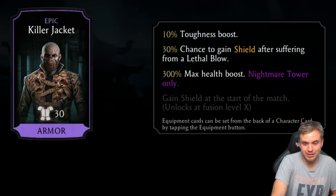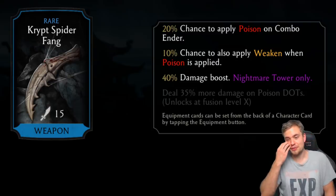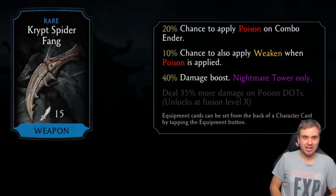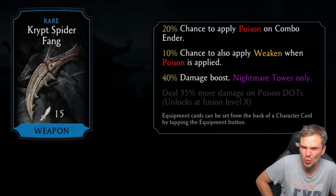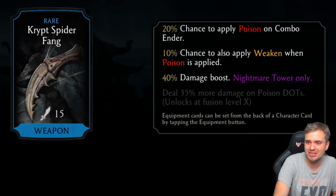Chance to apply poison on combo ender — for a rare piece, oh my god. This is basically Scarlet's Infinite Vial of Blood but with poison. Chance to also apply weaken when poison is applied — imagine putting this on Classic Reptile. Deal 35% more damage on poison DoTs. Put this on Classic Reptile, you will not regret it — this piece of gear is incredible.